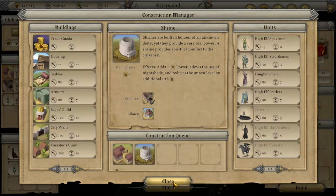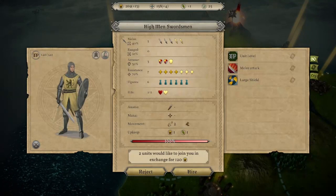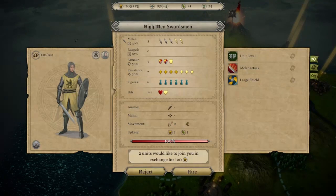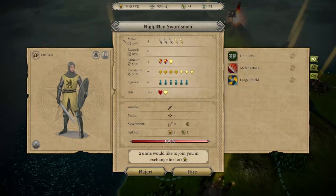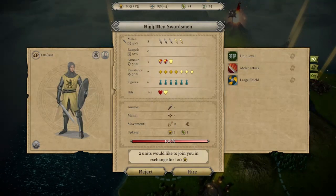I've been offered two High Men Swordsmen, which I'll obviously be rejecting. But there's a cause for concern: that makes me believe High Men are somewhere on the map, hopefully only as a neutral group. But even then, somebody's got Paladins — and not on my continent.